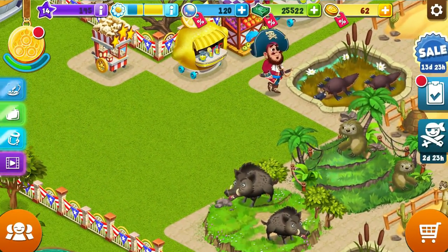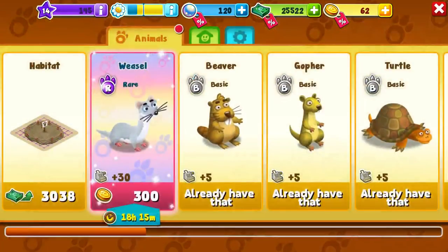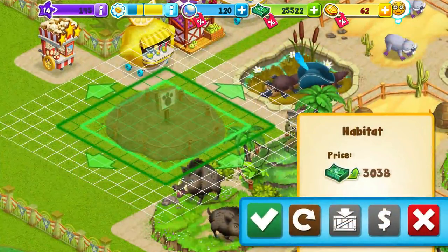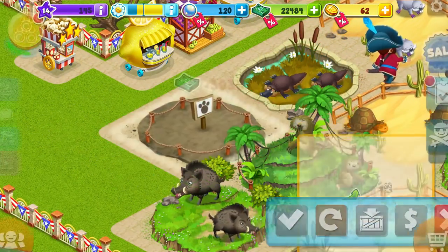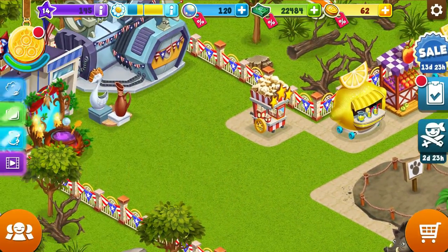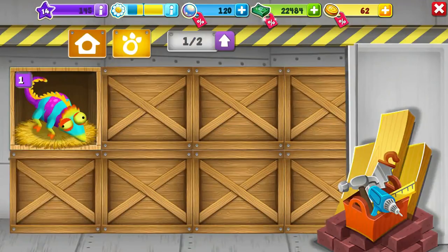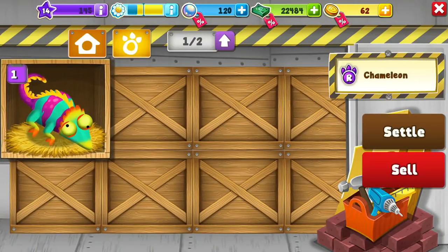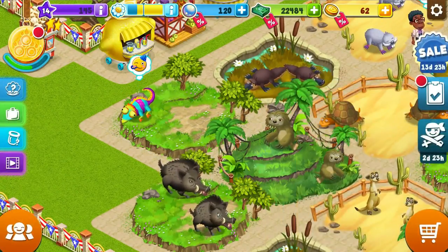I guess we could throw something there. I have plenty of that cash so I shouldn't have any problems. Let's just buy a habitat — we'll throw it there, put it in a little bit more like that. Then let's go get our friend — he's in the warehouse. We got some other stuff in the warehouse too. So the chameleon — he's having a party. It's a little shocking, but he seems to be happy with that.